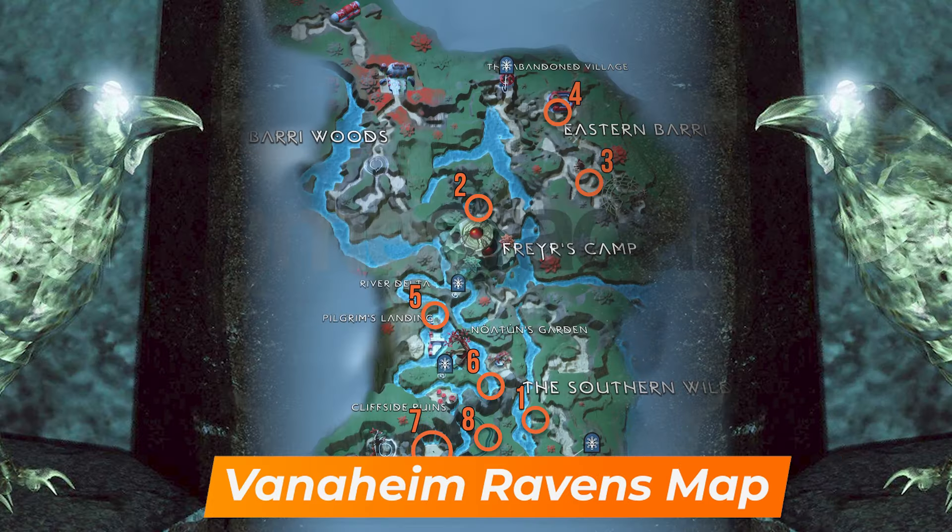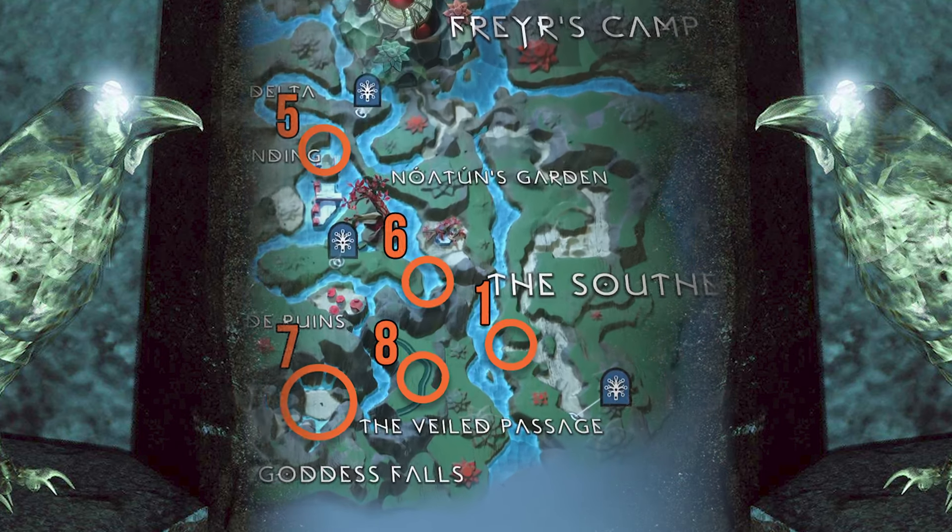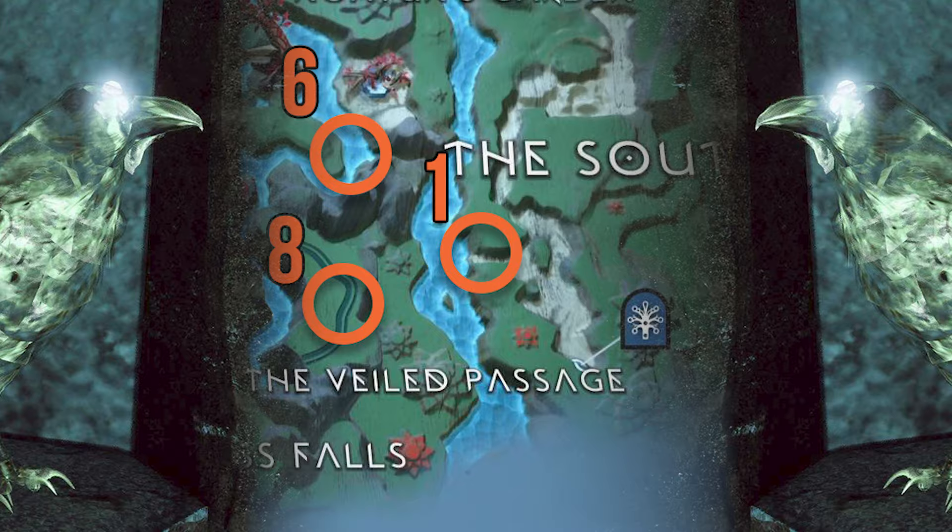Vanaheim has 15 ravens in total, the most of any of the realms, but you'll find eight of those in the jungles and swamps. The other seven are in a hidden area unlocked later. These are the Vanaheim ravens locations for the main jungle area.